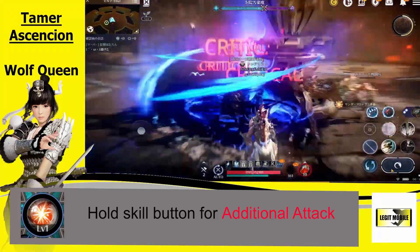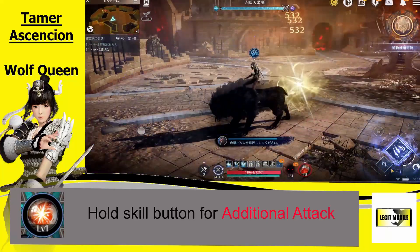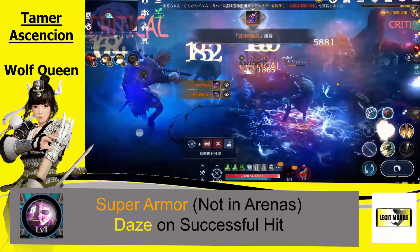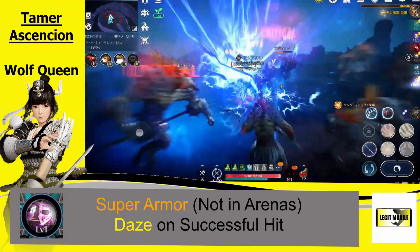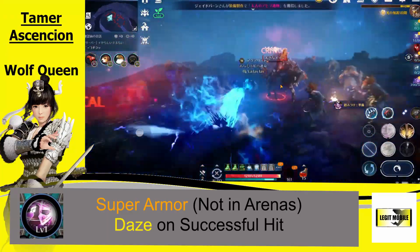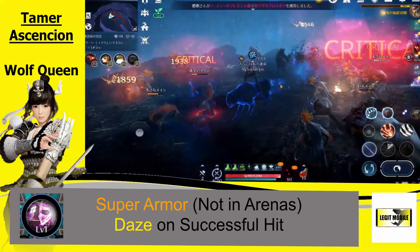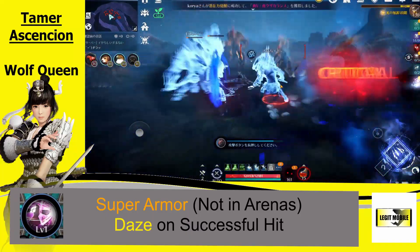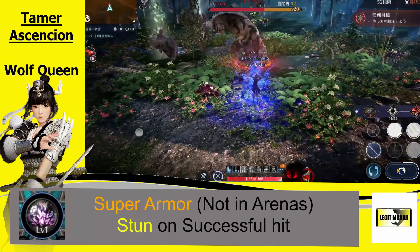The first skill — you do have to hold the skill button in for an additional attack. It doesn't offer anything aside from the additional attack. Both these classes come with a solid amount of super armor, and three for each of these does work in the arena, so they are pretty solid arena classes. The second skill gives you super armor, but not in the arenas, and it applies a daze on successful hit. This skill has a solid amount of damage — 860% on two hits, so you're looking at 1,720% in total.